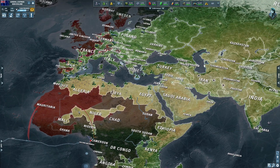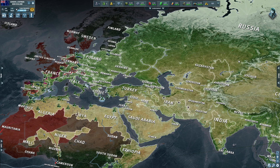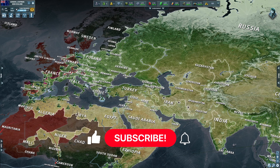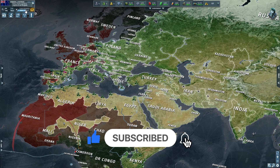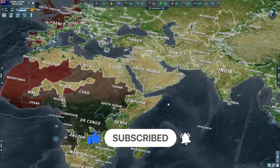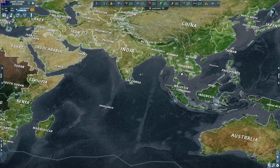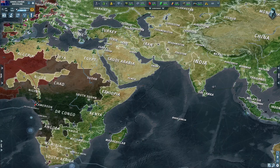Another update is that Poland has decided to join us in our coalition, which is a huge help because we were going to have to fight all the way from Russia through Poland and Eastern Europe. Now we don't have to worry about that, and it boosted our VP points quite a bit. So now it's me, New Zealand, Australia, Indonesia, and Poland all in one coalition, and we are in first place.